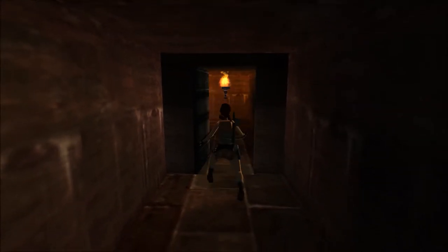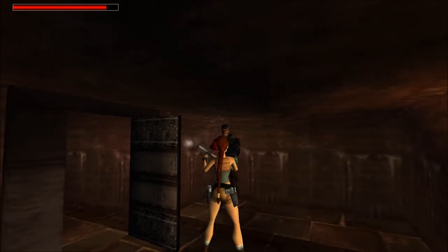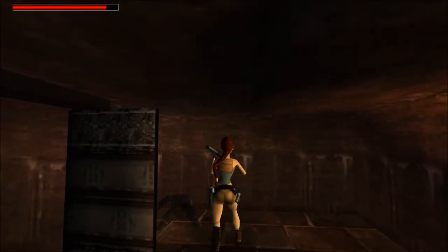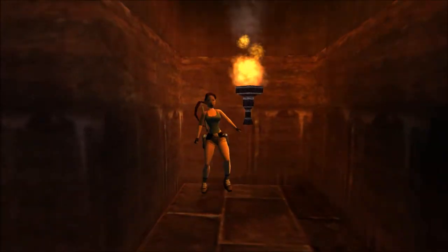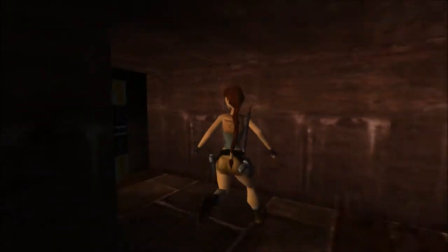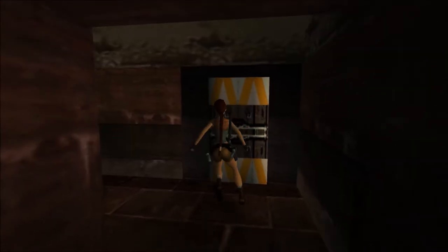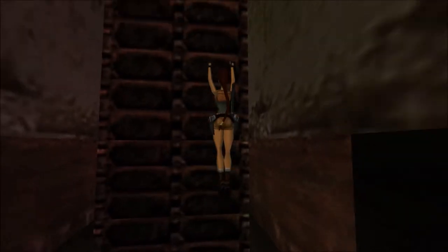There is a door we need to kick down, which will lead to an almost empty room with a soldier. He drops nothing. Make a note of this torch — it will be important later to open a couple of doors, because we will trick the fire alarm system into thinking there's a fire, and it will open emergency doors. One leads to an empty room; the other leads back to an area accessible with an upgraded bike.